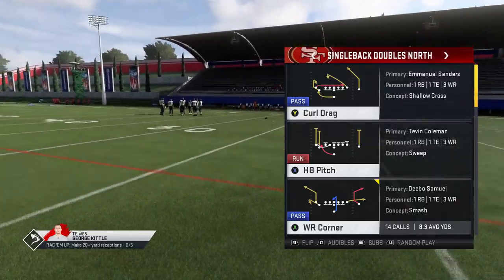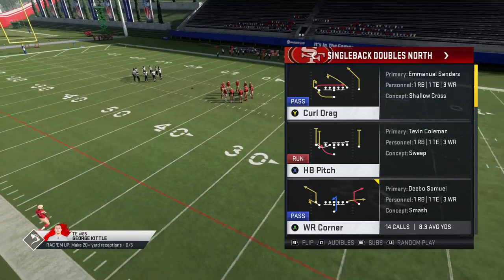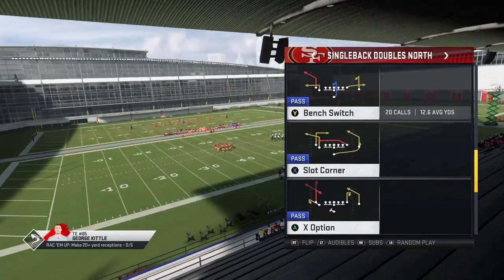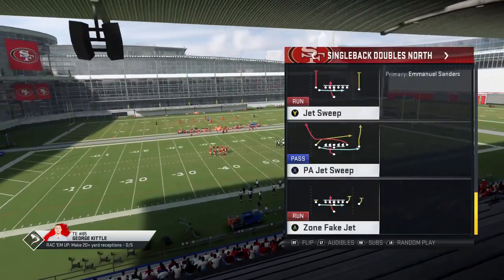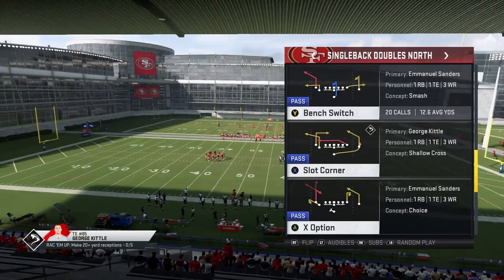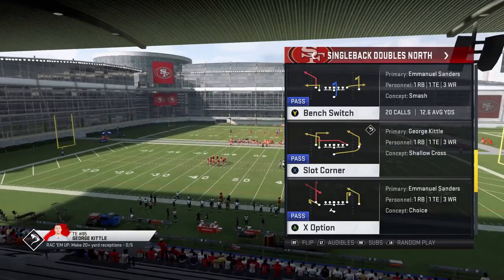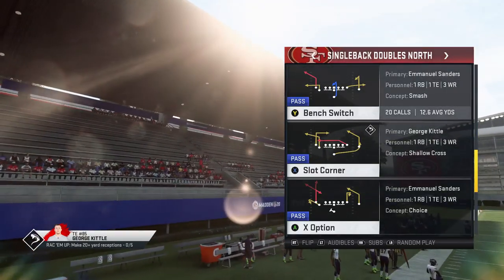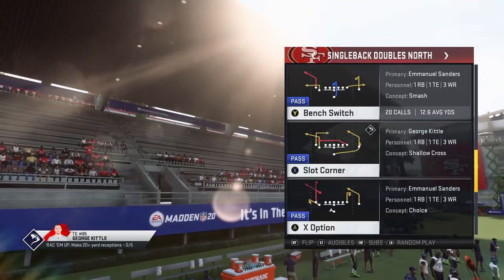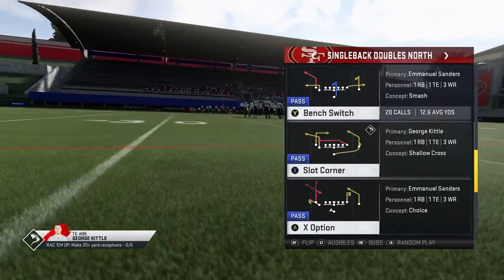I put out plays from this a while ago — I think it was in the Vikings way back when. It's a great formation. Some of these runs, like the halfback pitch I put out in the last video, are only in this playbook. And some of these pass plays I'm going to show you can't be found anywhere else either. West Coast is definitely a popular book. If you guys want to see more alternate playbooks, let me know in the comments which playbooks you want to see.